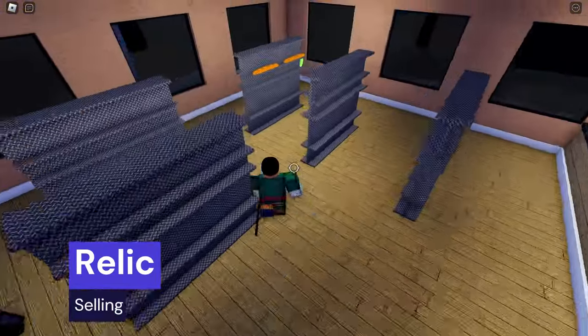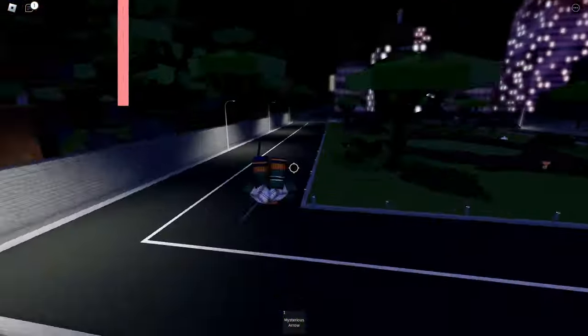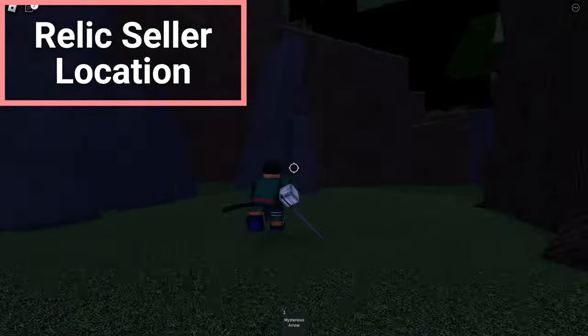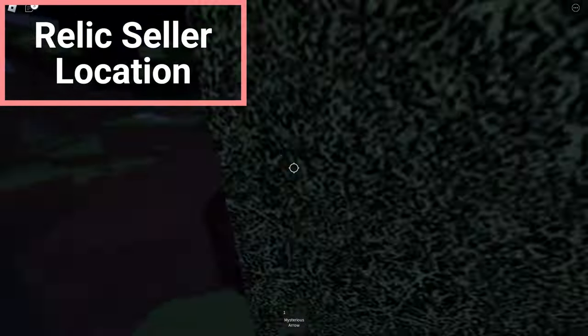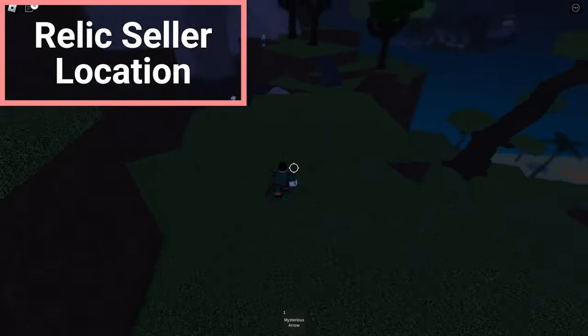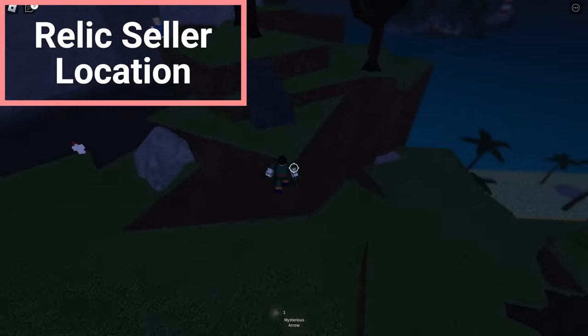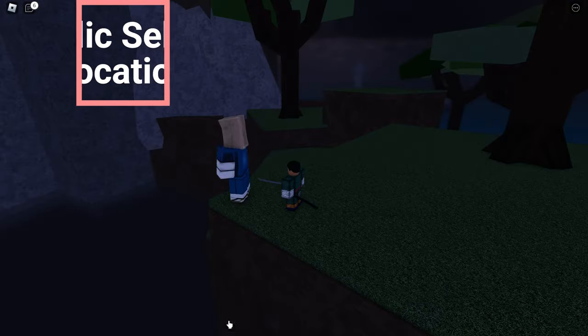The first, and in my opinion easiest, method is to simply sell relics. Relics spawn randomly throughout the map and can be sold at the tundra to the mysterious doctor. The amount each relic gives is different though, and it takes time and luck for them to spawn. So I suggest you grind the second method while you wait for a relic to spawn.